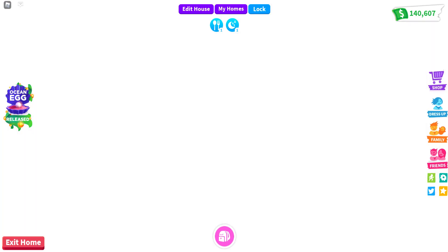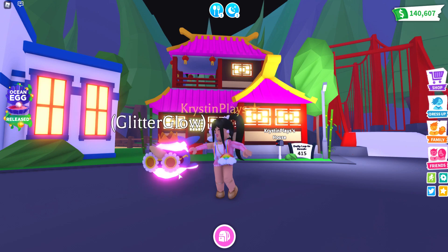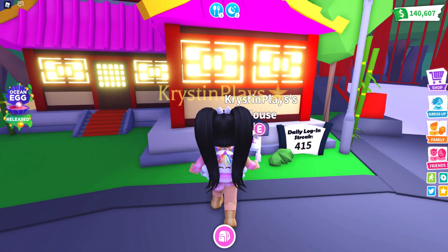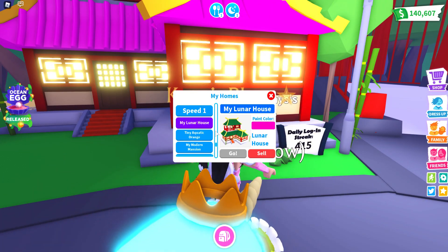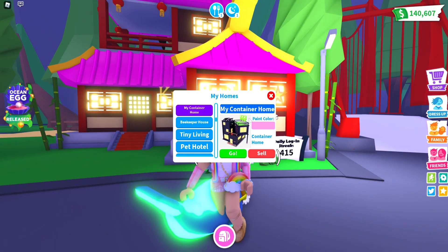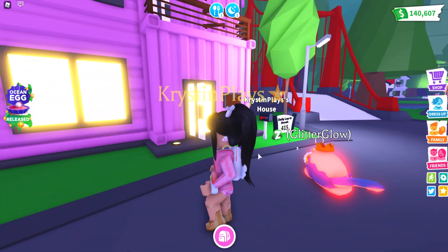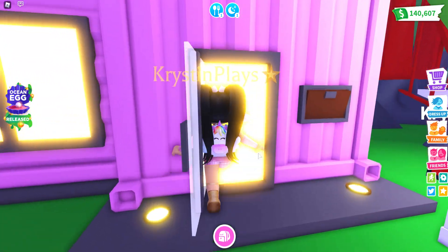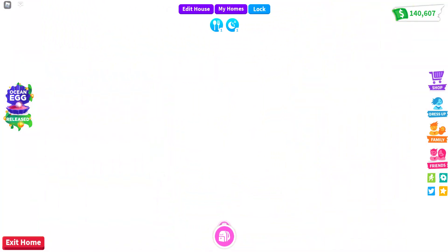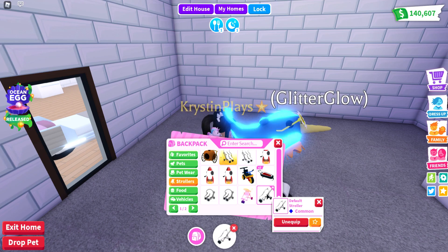Okay, so we're going to get out of here and find that second home. The next one we are checking out is the container home — this is the newest home we have and I have not checked out its glitch yet. I kind of want to decorate this one for the mega narwhal, to be honest.